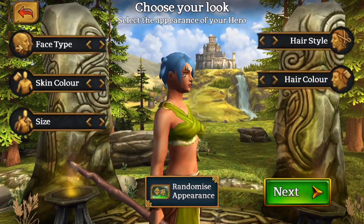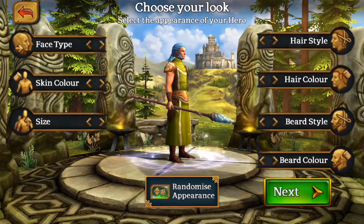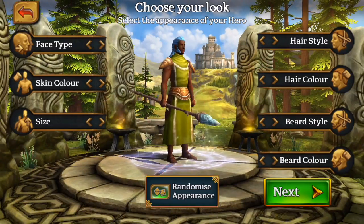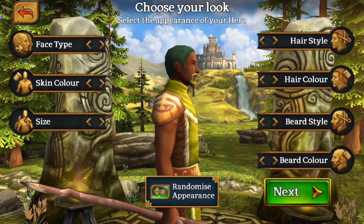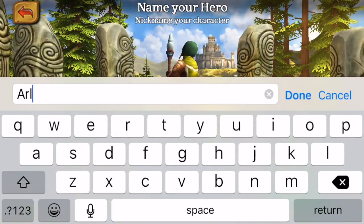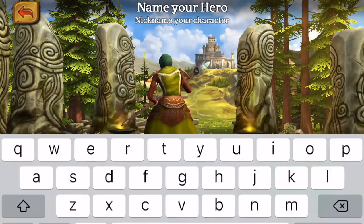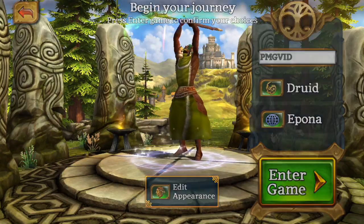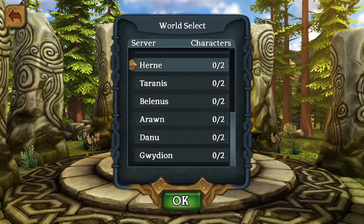Let's check out the male options too. Males kind of have a sun-like look and they get to choose their beard - there are a bunch of different beards and some cool hairstyles. Now choose your name - try not to do anything offensive, just something reasonable. I'll just put PMG and then we go into it.